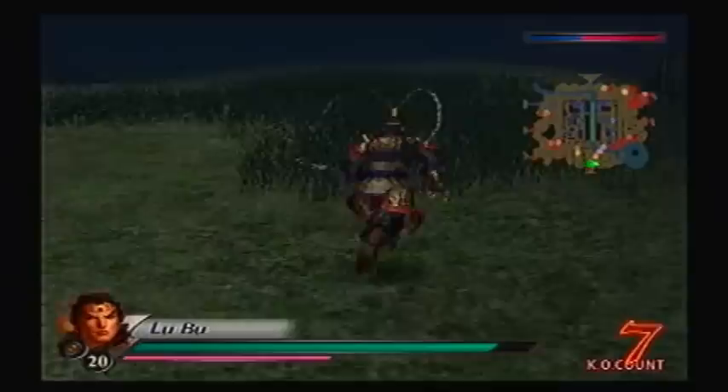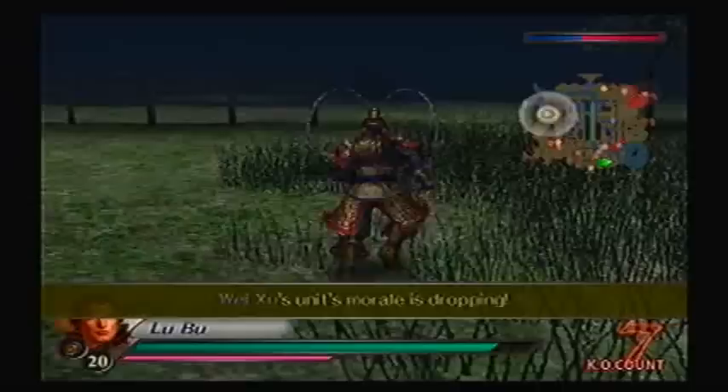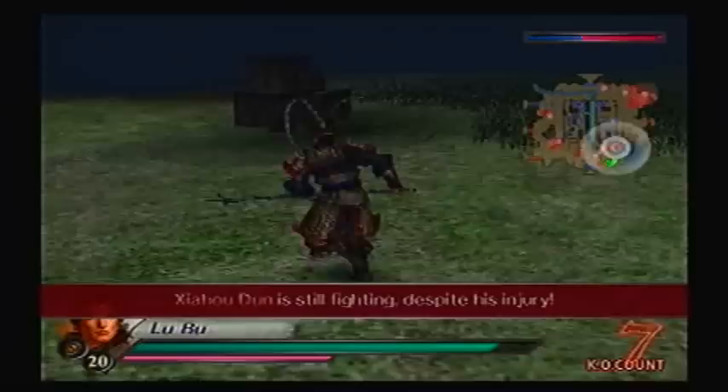If I defeat him right now, then I'm obviously not going to fulfill the objective. And he's pretty tough. Waiting until he finds Red Hair is actually going to be even tougher. Red Hair cannot fall into the hands of Guan Yu. So if I can keep him chasing me, then I'm good. That's the infamous scene where Zha Ho Doon lost his eye and continued to fight.